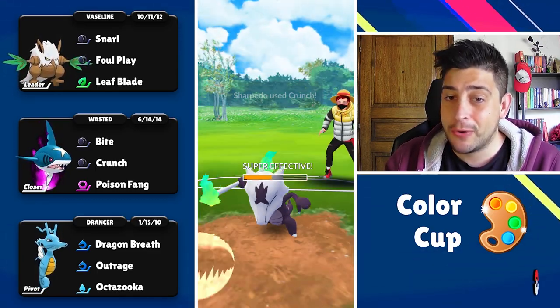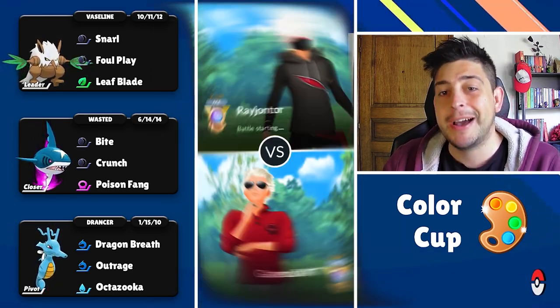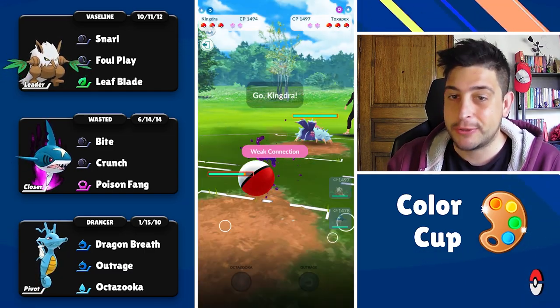We're gonna work with that a lot. They end up having a Marowak at the back so a simple Crunch can do the work here and we're just gonna take this amazing victory to start the video.